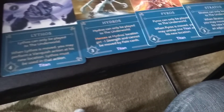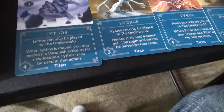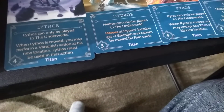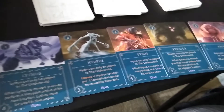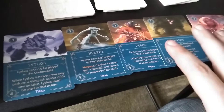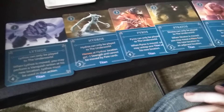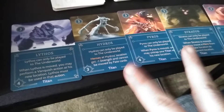It says: 'You must lead at least three titans at Mount Olympus in order to achieve victory. There are five titans in your deck and each one has a powerful ability.' So it does not matter which three you choose — whether Lithos, Hydros, Pyros, Stratos, or Argus. August has four strength, Pyros has four, Lithos has four, while the other two have three strength, but their abilities are a lot stronger.